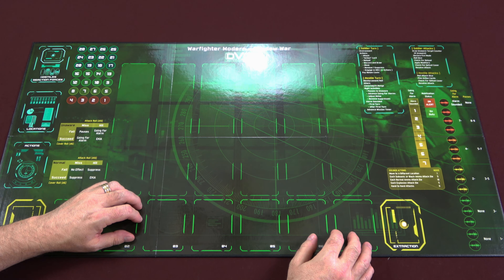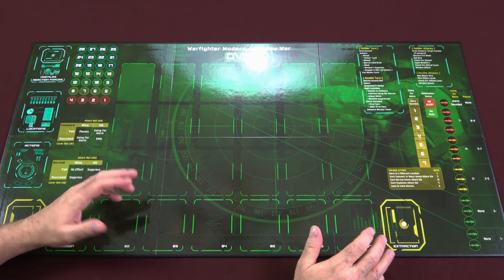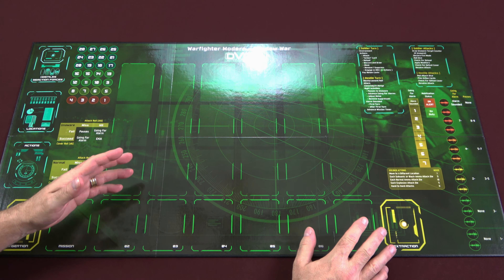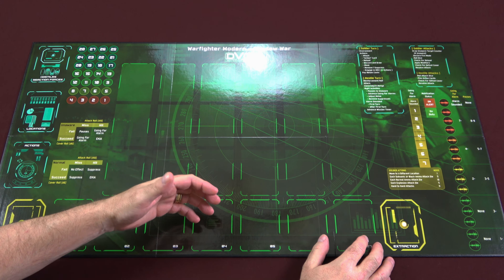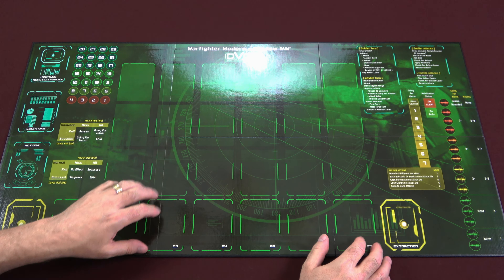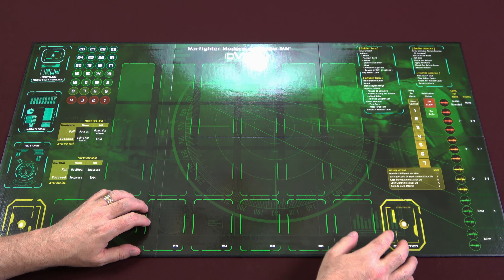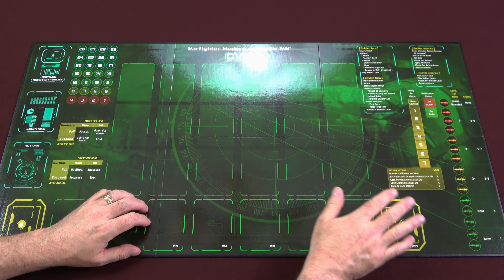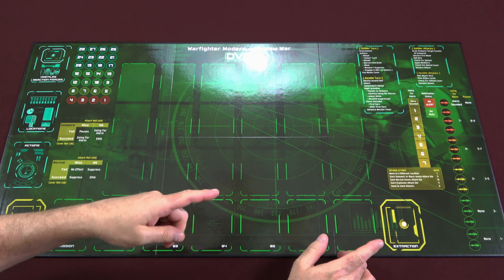With noise being a big factor in this game, there is a table that tells you the soldier actions and the amount of noise generated. You have seven steps until you get to the alarm sounded, and that's what you're trying to avoid. A normal attack die raises it by 10 points, so you don't want to do that. Each subsonic or black ammo attack die is only five, so you obviously want to use subsonic ammo and silenced weapons. Then you have mobilization status — on duty or on alert — and the going-for-alarm track on the right, just like a stealth meter in a video game.